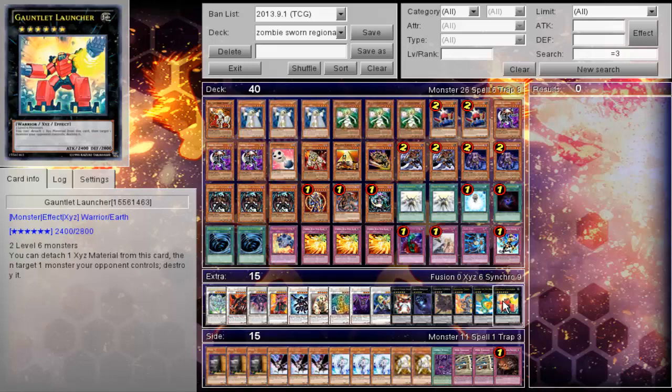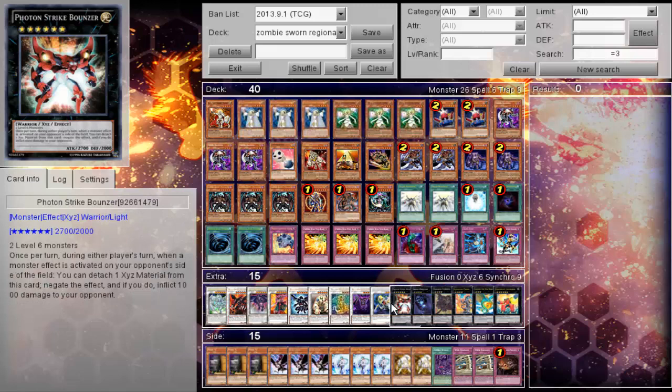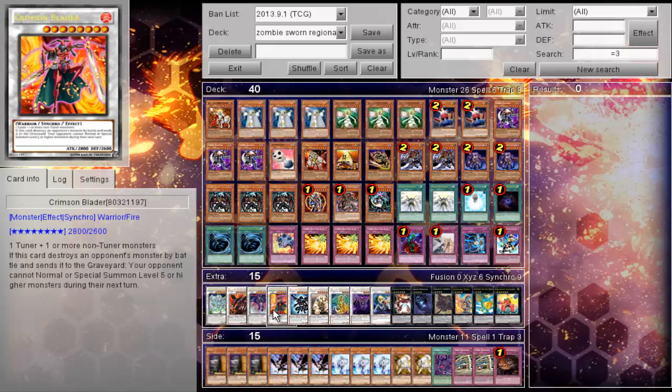The Extra Deck: one Gauntlet Launcher, one Leviair, Laval Chain, and Cowboy, Maestroke, Photon Strike Bounzer, Katastor, Revived King Ha Des, Orient Dragon, Colossal Fighter, Dark End Dragon, Crimson Blader, Scrap Dragon, Void Ogre Dragon, and Stardust Dragon.